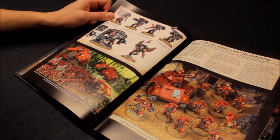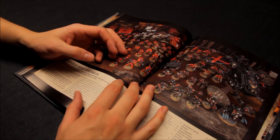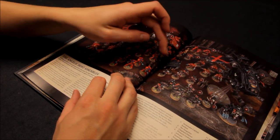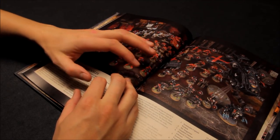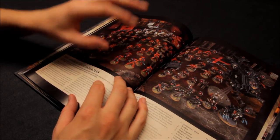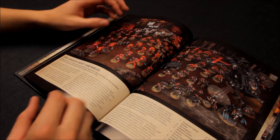Looking at what a list would look like — lots of elite infantry and some vehicles. For my Blood Angels list I wanted to stay away from regular Space Marine vehicles like Rhinos and focus more on unique Blood Angels units like Sanguinary Guard as the main focus of the force.